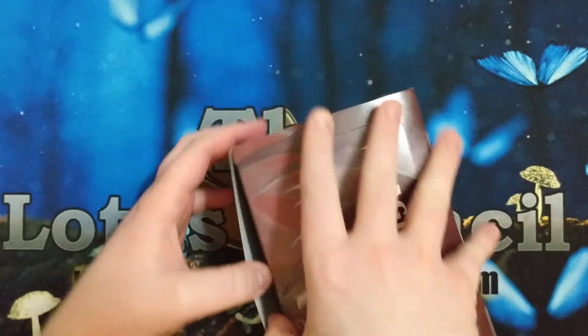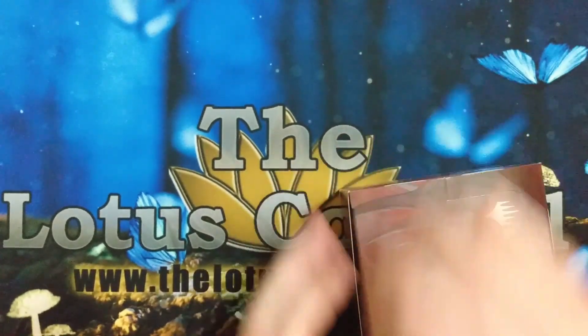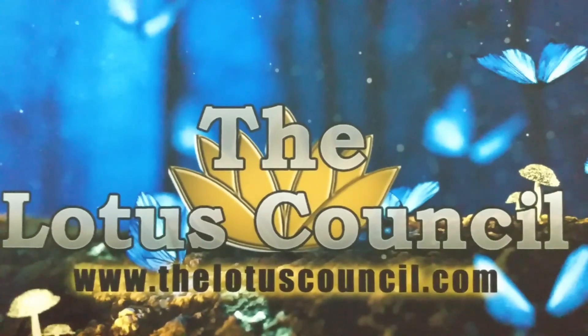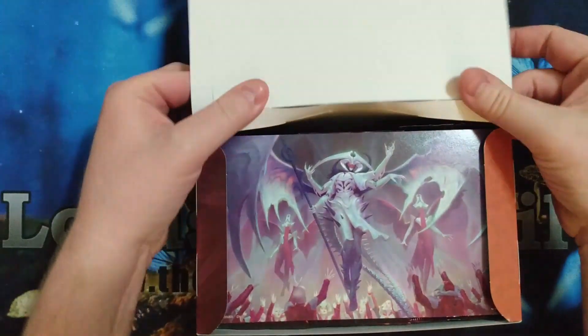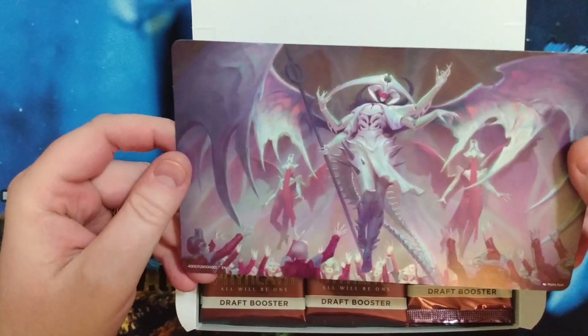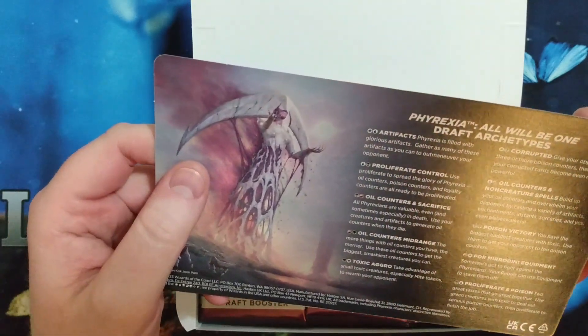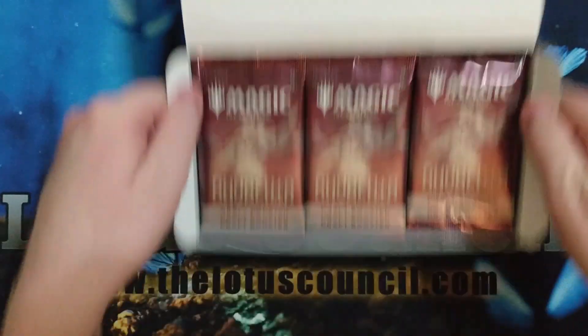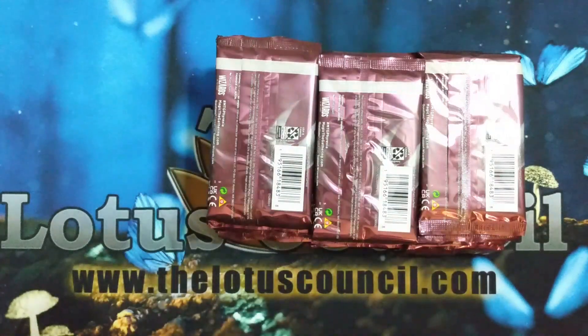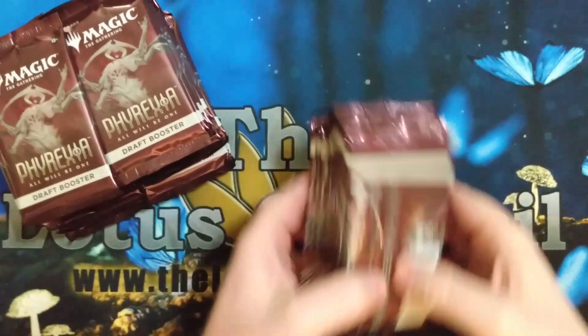Let's go ahead and open this without destroying my box — I do like to save the boxes. That was a hard one to open, didn't want to give up its secrets. So we got our Elish Norn here with the attendance and the draft archetypes. I will say the Volgar is where it's at. I got this because we're gonna do some sealed with the kids — picked this up from my LGS.